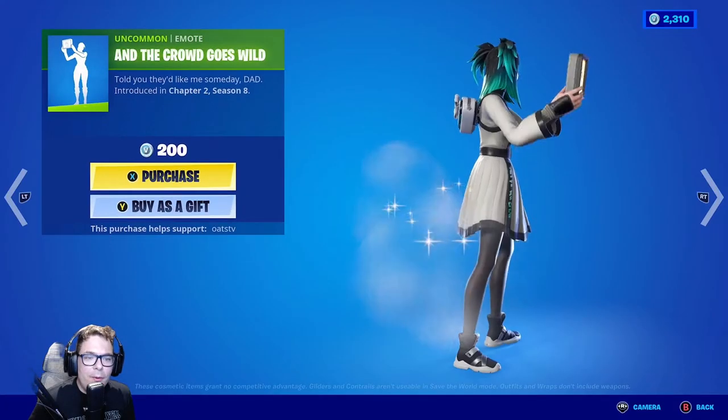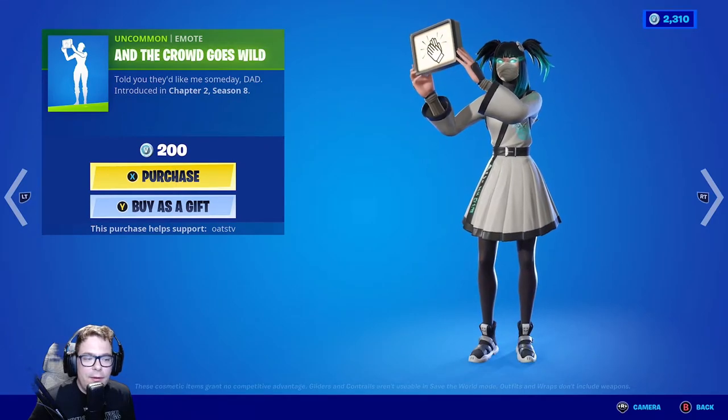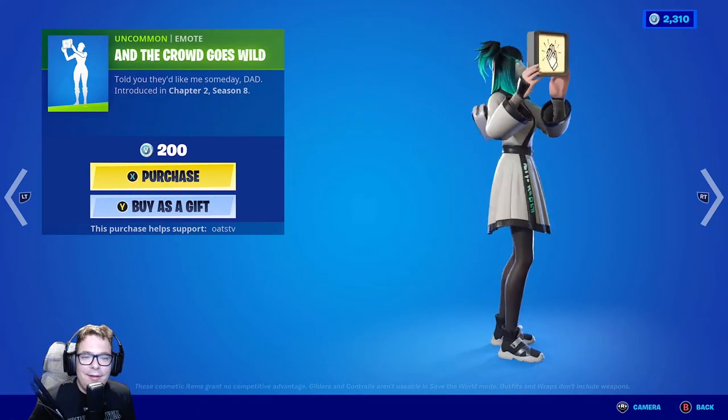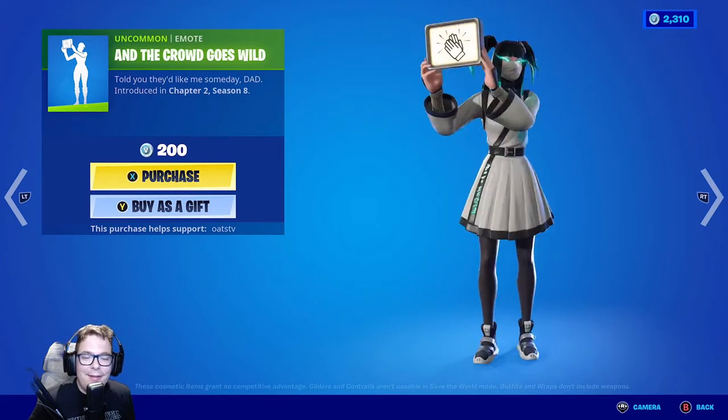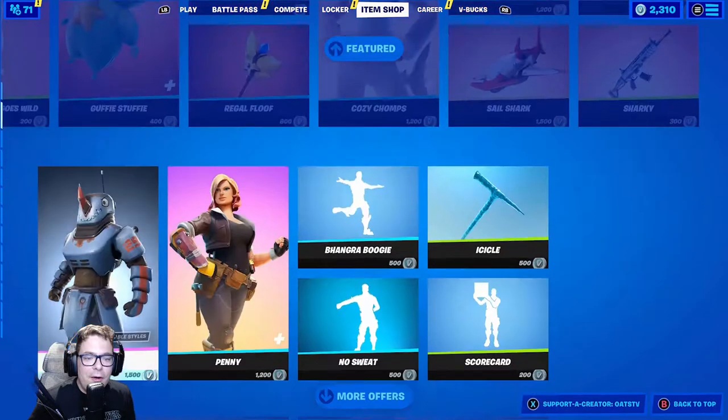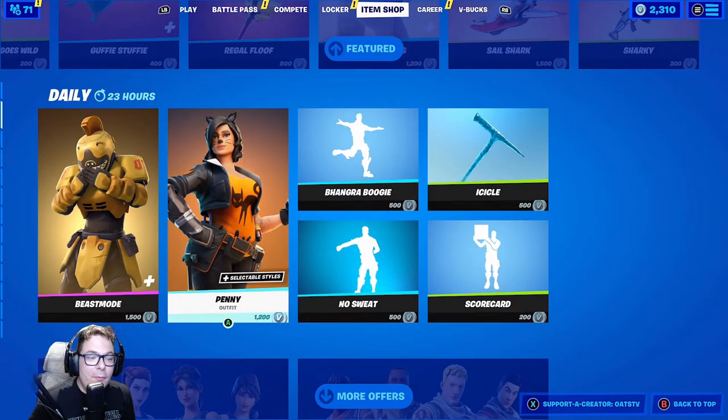And the crowd goes wild — we have a new emote here. I'm not sure if it's the same animation but it's 200 V-bucks, not bad. It's interactive, right? And then all this stuff is still here — Guff, Comfies back, and Penny. I love Penny.